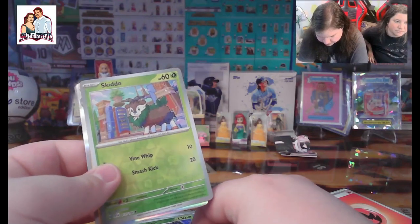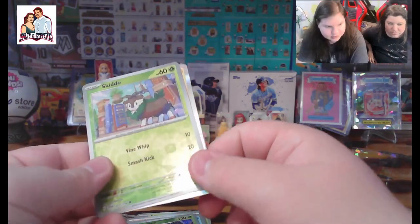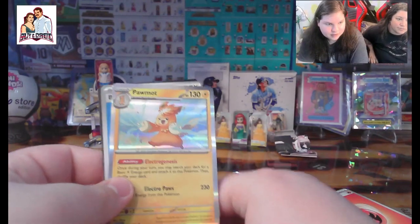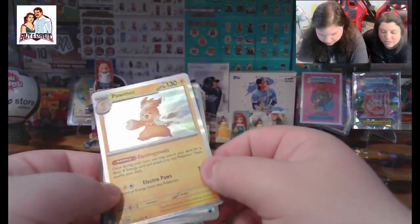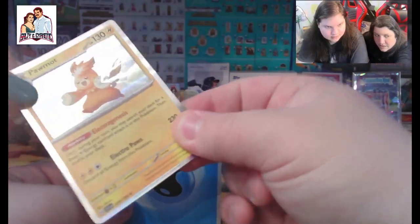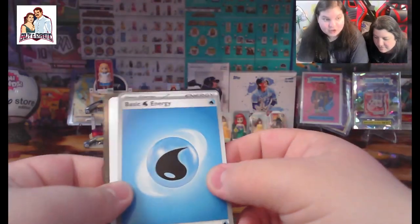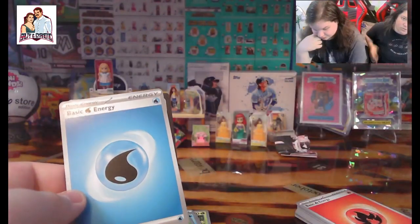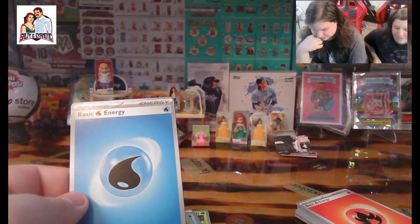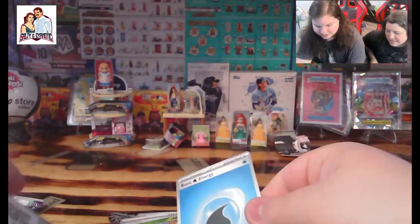We got a Skidoo — reverse holo as well. Nice. Ooh, a Pawmot — nice rainbow holo, yeah. We got water energy here — what, what! Water energy, what!